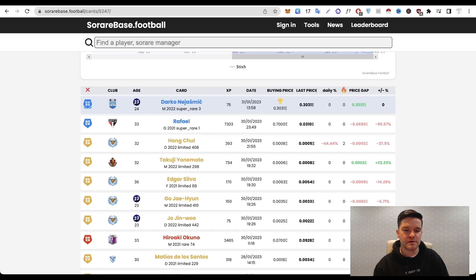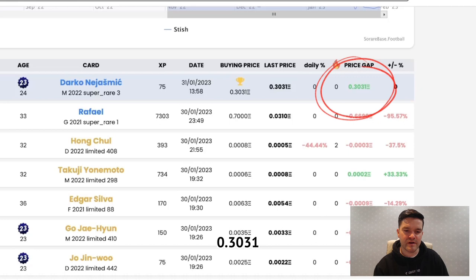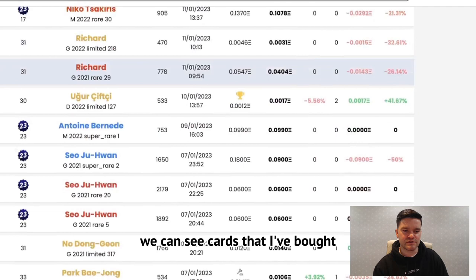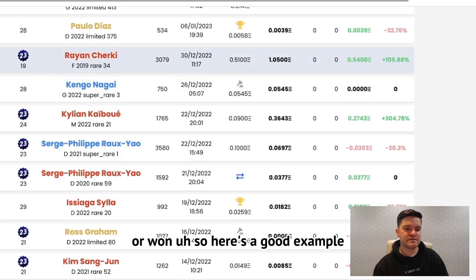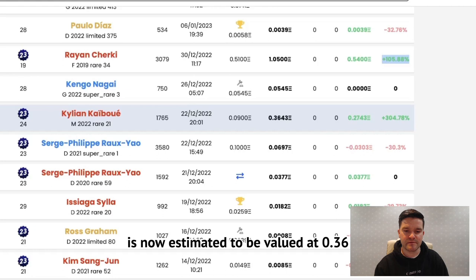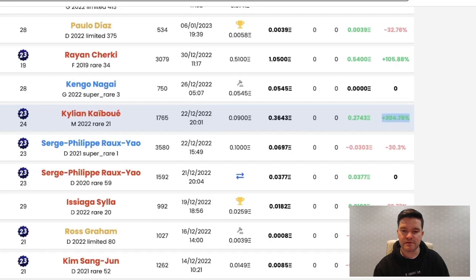Darko Niyazmich was a card I won in the week, estimated at 0.3031 ETH at the time of winning. It hasn't sold on SoRare since then, so it keeps that estimated price. Looking further down, here's a good example — Rayan Cherki, a rare card I bought on the 30th of December. I paid 0.51 ETH and it is now trading at 1.05 ETH, showing a 105% profit on that purchase. Another good one, Killian Kbue, picked up for 0.09 ETH and now estimated at 0.36 ETH — a 304% increase.